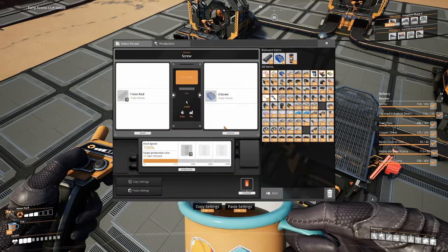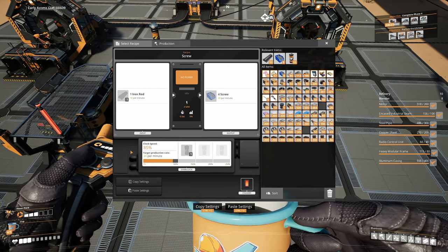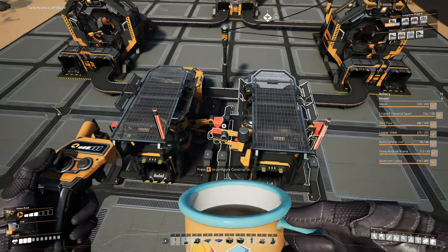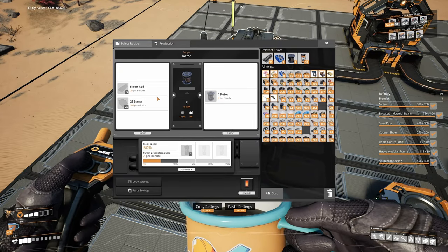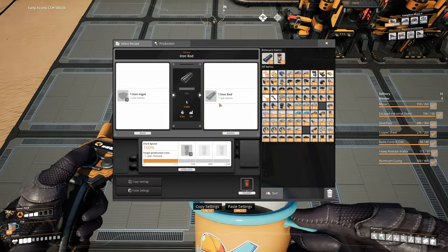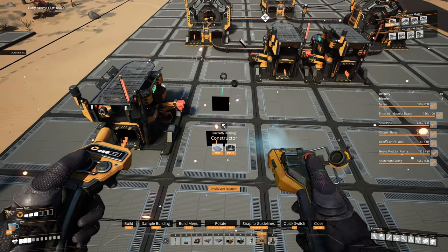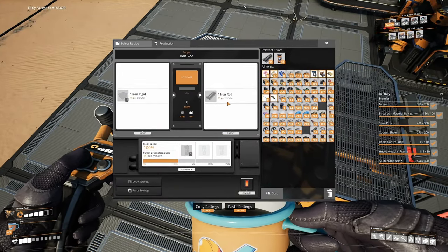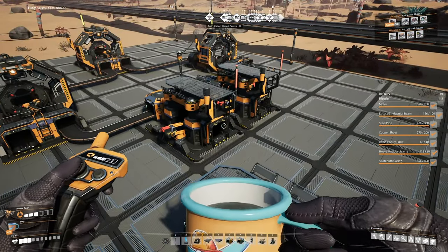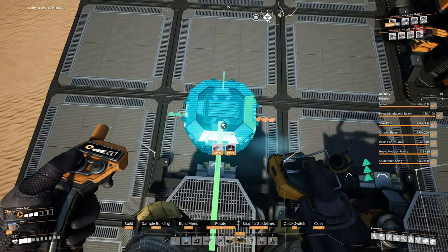For iron rods: one constructor makes 40 per minute, and we need 10 iron rods for the rotor machine. We need 74 screws, so we need the screw constructors to output 34 per minute, requiring 8.5 iron rods each. Total: 18.5 iron rods for screws plus 10 for rotors equals 28.5 iron rods per minute. One constructor makes 15 per minute, so we need two constructors worth of iron rods. At 30 per minute combined, one mark one belt handles it fine.